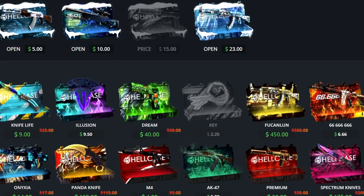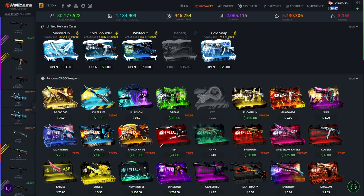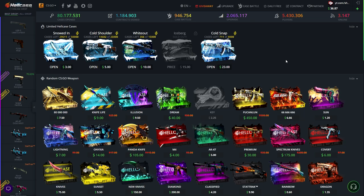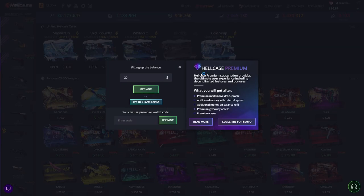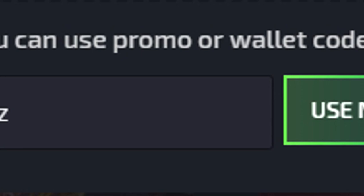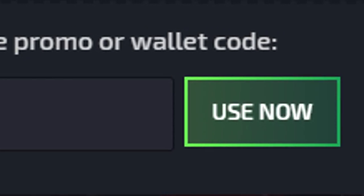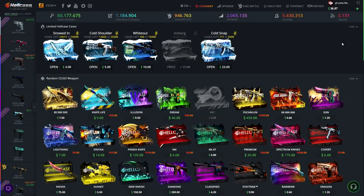Welcome to another CS:GO gambling video here on my channel. Today we're over on HellCase and we've almost got 37 dollars. We're going to see if HellCase is a scam or not. If you also want to test out hellcase.com, click on the green plus button and type in my code 'shapes' to get 350 cents.